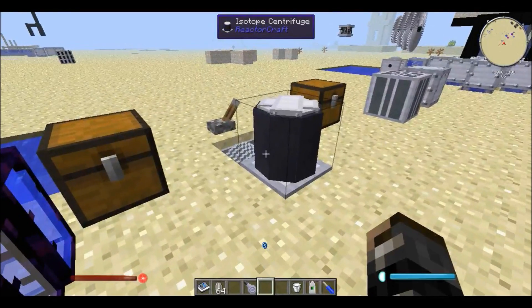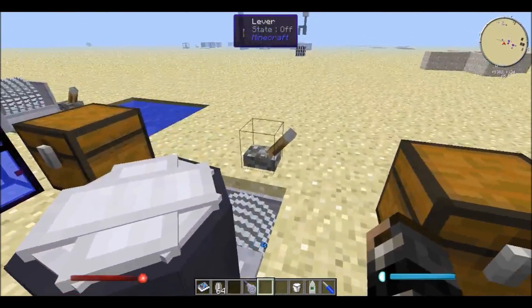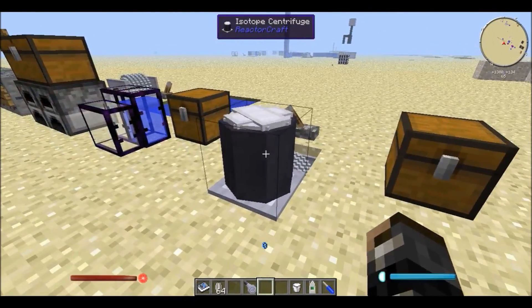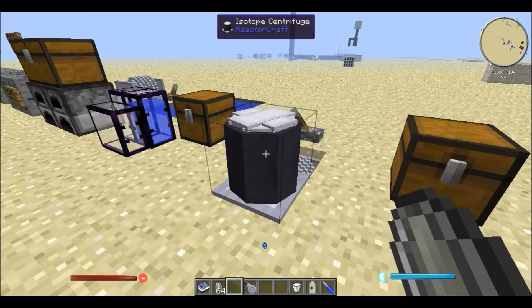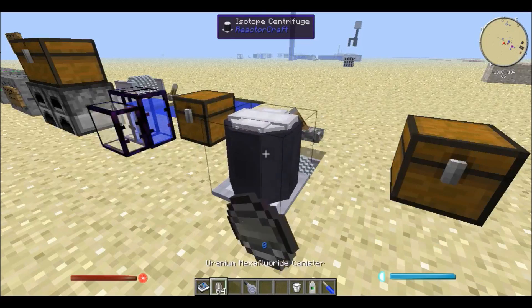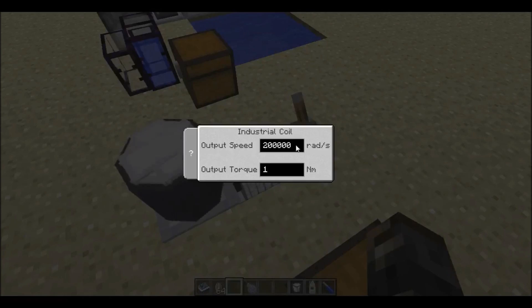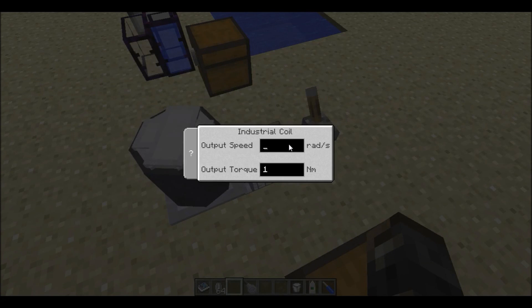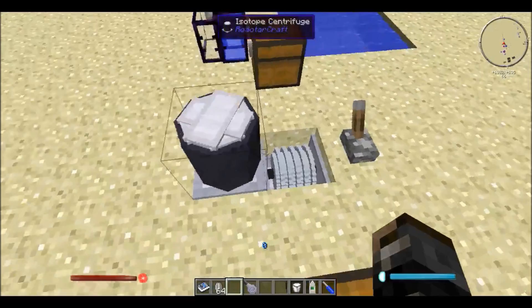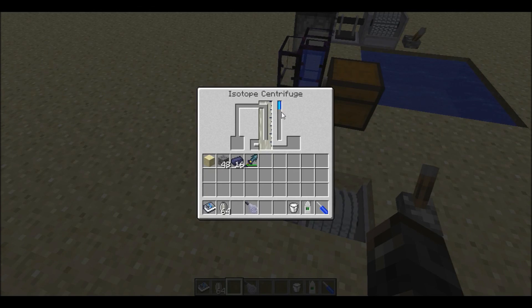Next we go to the isotope centrifuge. The centrifuge requires a lot of speed to function, however it requires little to no torque. You can see the isotope centrifuge spinning. So now I take the canisters and right-click on the centrifuge — it's completely full, but it's not processing. That is because the speed is not high enough. If I go higher still — now it's working. So yeah, like I said it requires a lot of speed. And if you do it properly you should see the progress bar on the side.